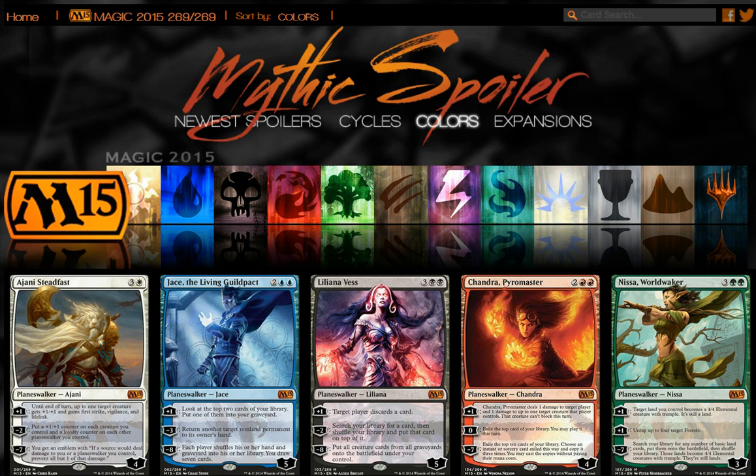Hi everyone. With the upcoming Magic 2015 release just around the corner, I want to talk a bit about what we can look forward to next weekend at the pre-release. We've got a pre-release event being run at Heroes Beacon. It's running Friday — we have a midnight launch, basically 12:01 on Saturday. We also have an event at 9 o'clock Saturday morning, 3 o'clock Saturday afternoon, and another event Sunday at noon.